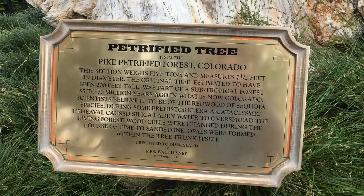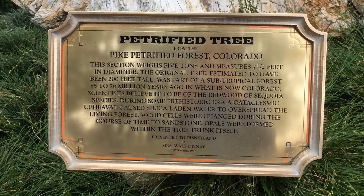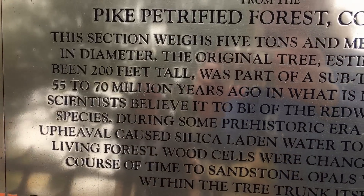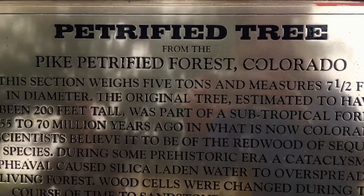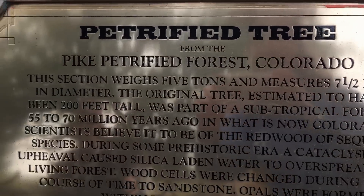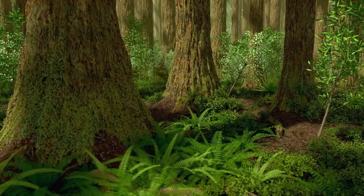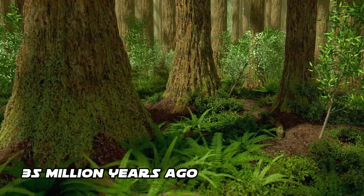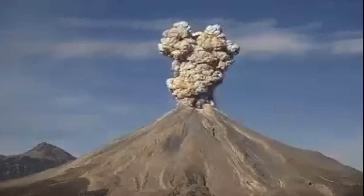The plaque by the tree unfortunately does not have the most accurate geological explanation for its origins, stating that it formed 55 to 70 million years ago and that during some prehistoric era a cataclysmic upheaval caused silica-laden water to overspread the living forest. In reality, this tree was part of the forest 35 million years ago, and we can thank its preservation primarily to explosive volcanic eruptions.